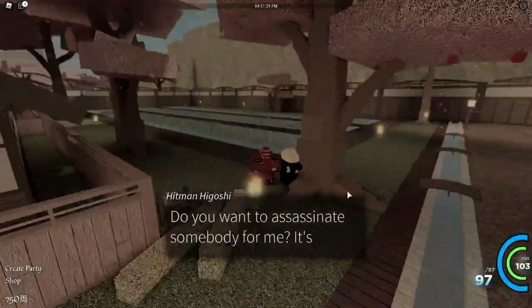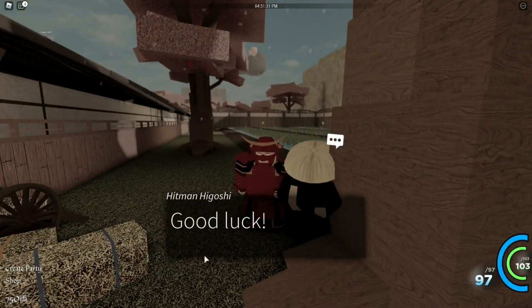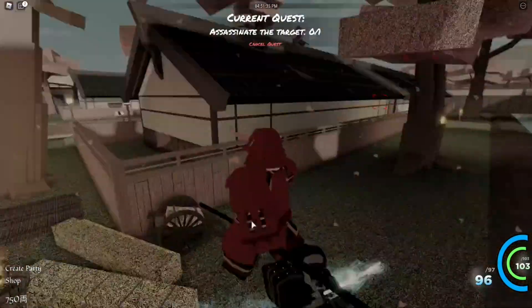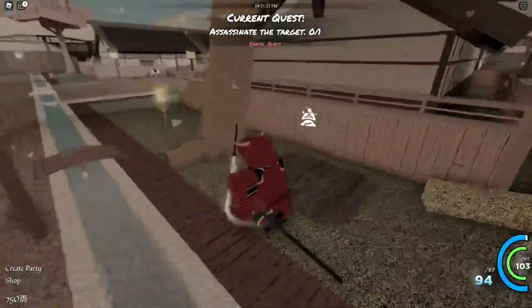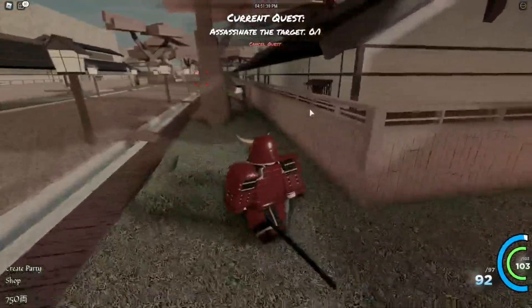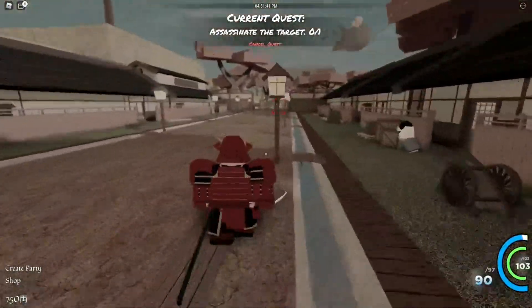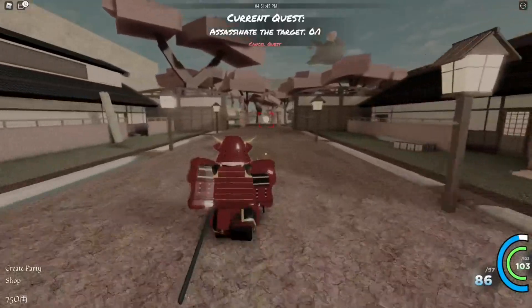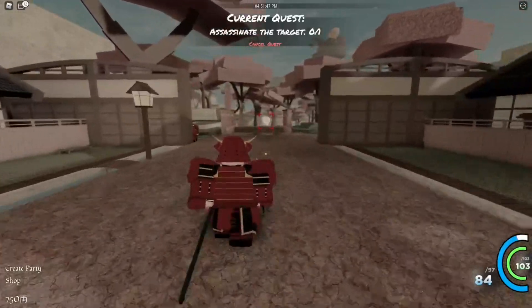I think we'll need to do one more mission before we can get another stance. I'm not too sure if this will be our last mission. I think our target is over there — this looks like an AFK target, so this should be pretty easy. Let's just speed through this so we can go ahead and get the stance.